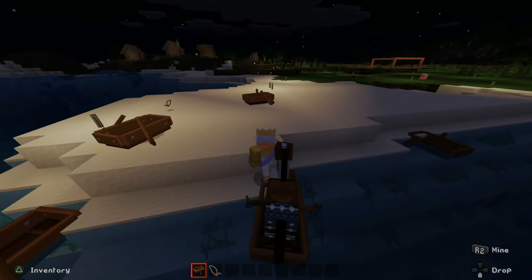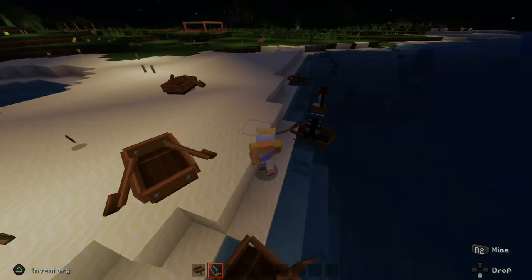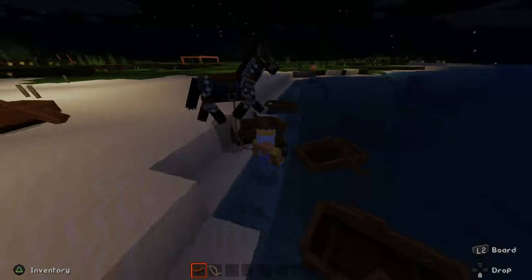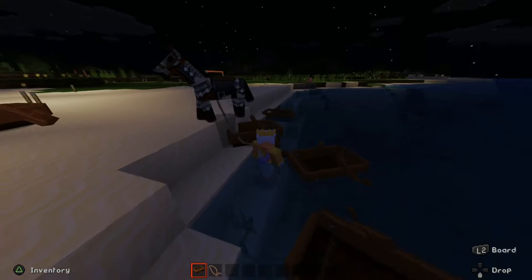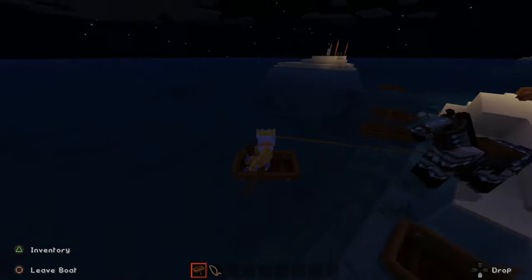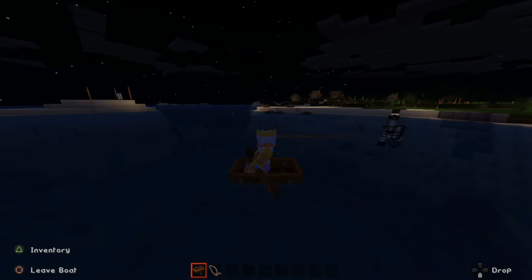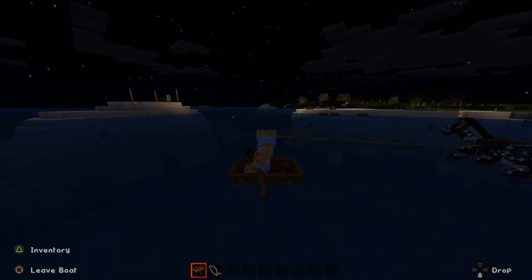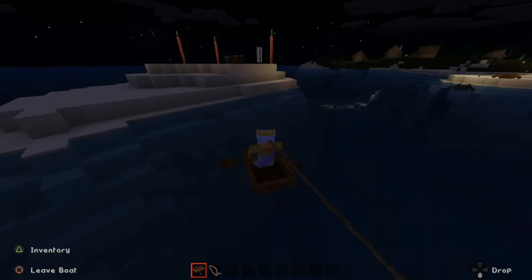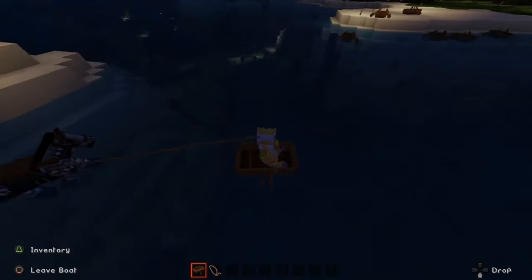There is another method you can do if you want to transport your horse with you: attach the lead to the horse, then jump in a boat and board it. So I'm in the boat right now, and my horse is just going to kind of chill behind me. You just attach a lead, jump in the boat, and the horse will swim in the water behind you. So if I wanted to bring him over here real quick, I could easily do that. Let's go back over to land.